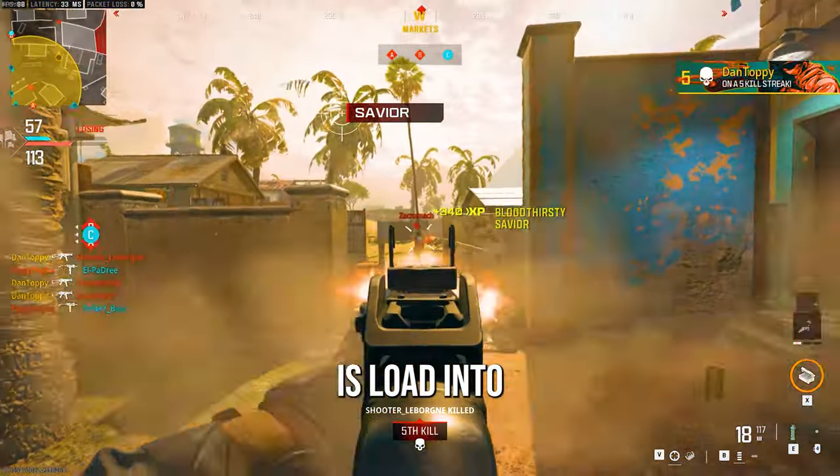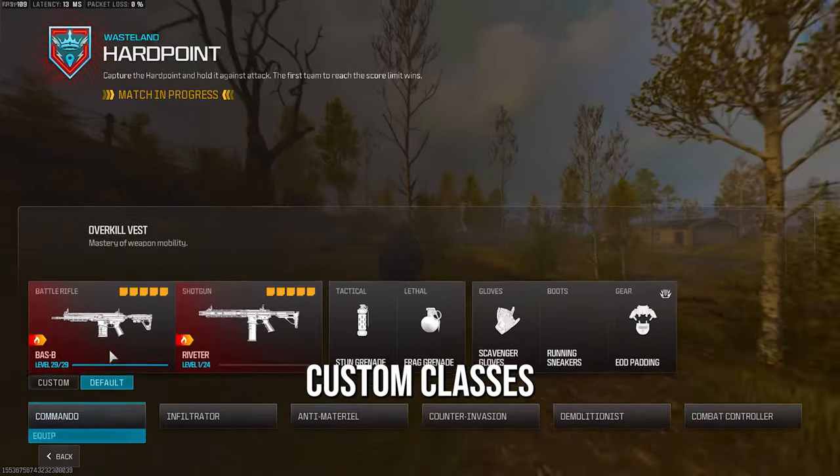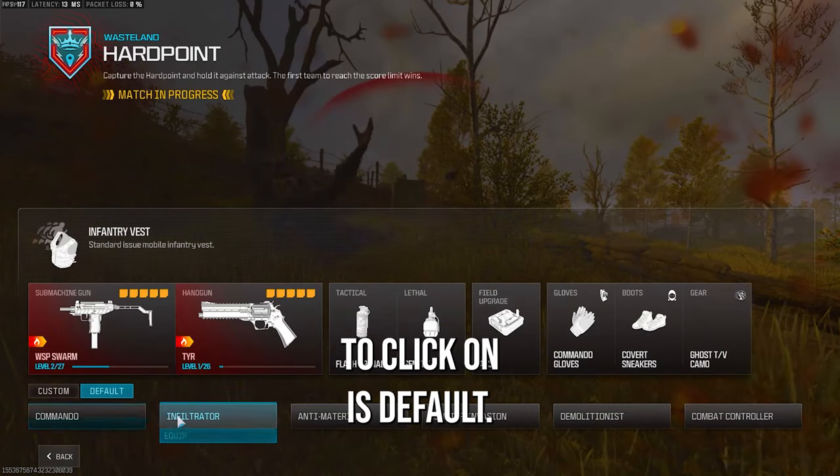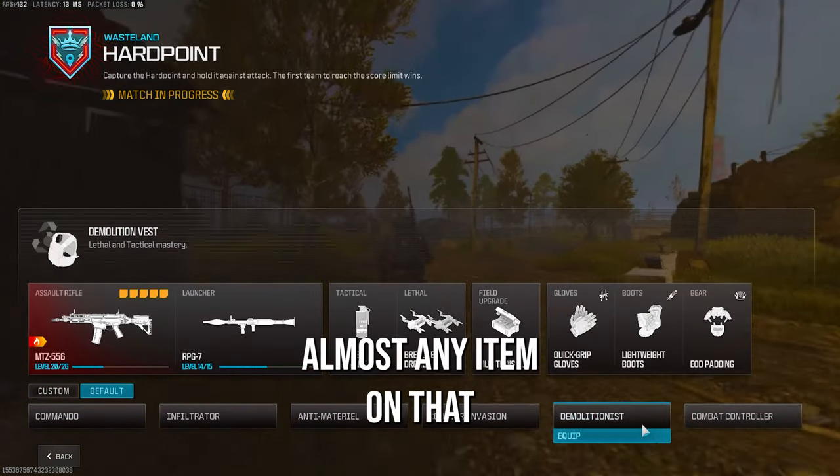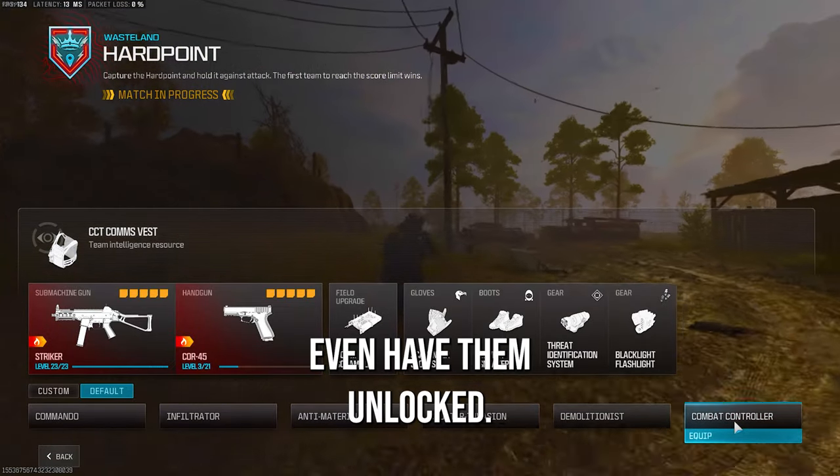To get around this, all you need to do is load into your game and instead of choosing custom classes like normal, what you need to click on is default. From these default classes you should be able to choose a class which has almost any item on it that you'll need to use, before you even have them unlocked.